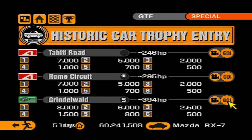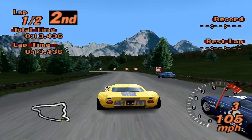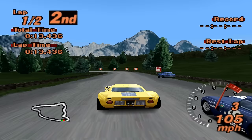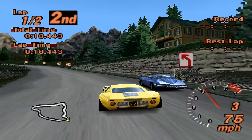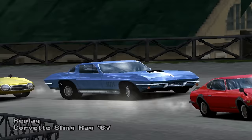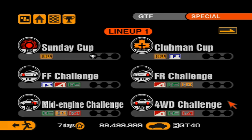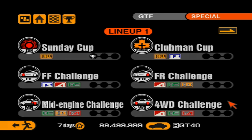The GT40 also appears at the last race in the series at Grindelwald, with a power limit of 394 bhp. There, the GT40 is actually a legal opponent, but there's another cheating car: the Chevrolet Corvette Stingray, with 434 bhp — 40 over the limit. However, the Corvette is a much less challenging opponent than the GT40 was at Rome. It's simply not as good an all-round race car as the GT40, despite having at least a 40 horsepower advantage over us.